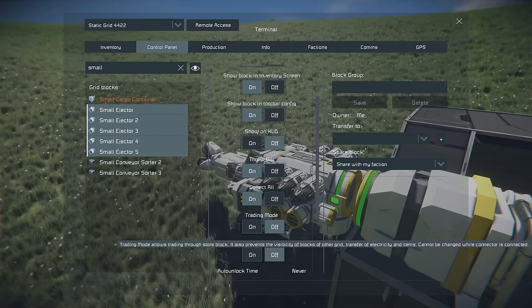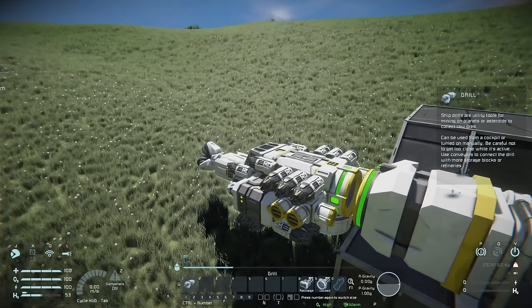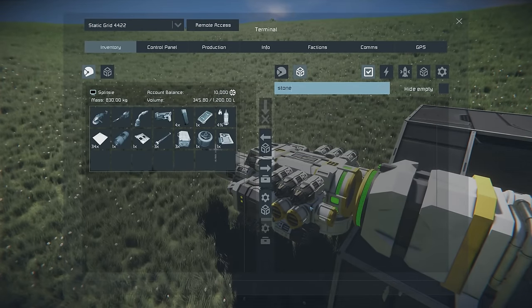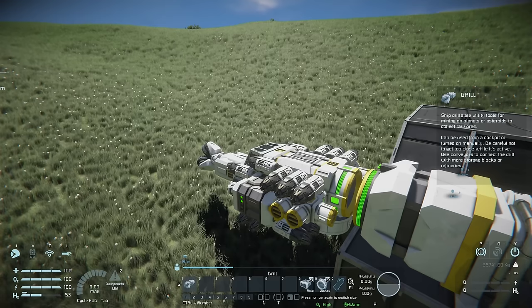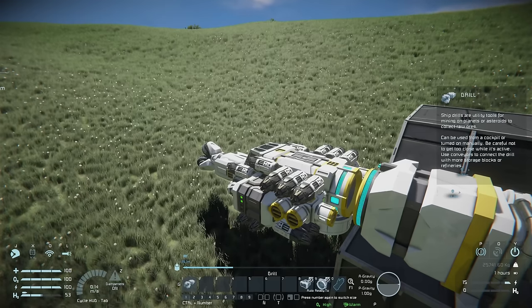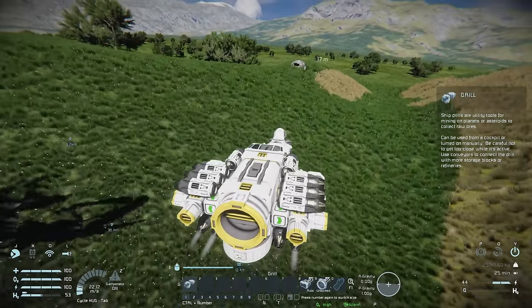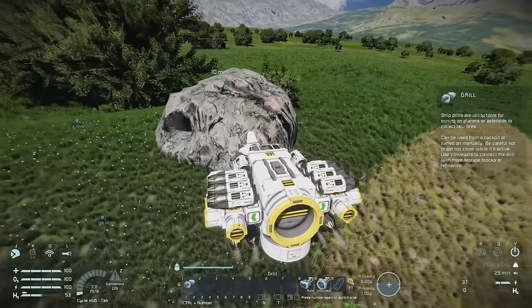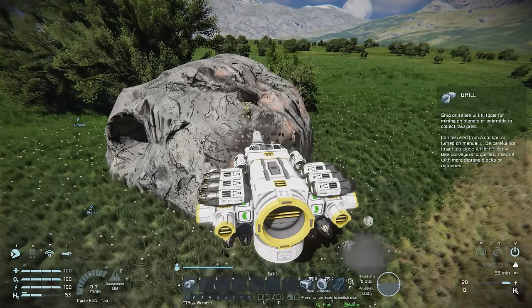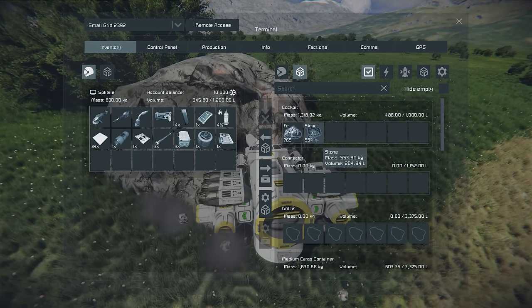Select all of the renamed ejectors, choose Collect All and Throw Out — they will now pull any stone from connected inventories and dump it out into the world. Since there's no stone currently in any connected inventory, let's go mine some. Mine a nearby boulder to get a little iron and a little stone, left-click mining to collect. We can see stone getting ejected. Pressing I shows the stone amount in our medium cargo container going down, and in the cockpit too — and now we're out of stone.